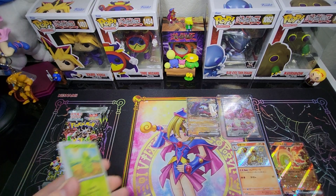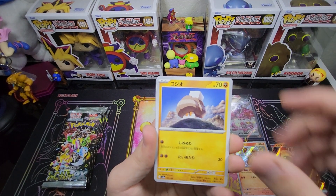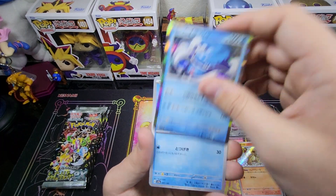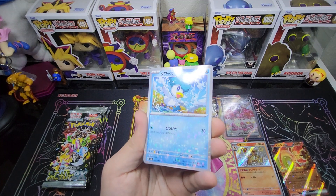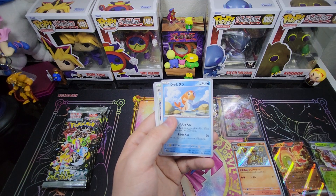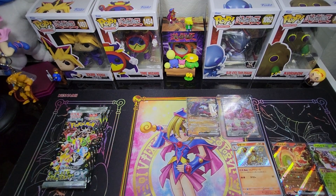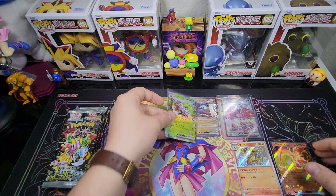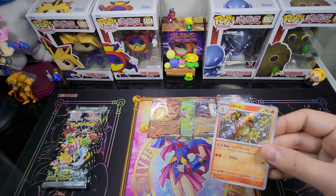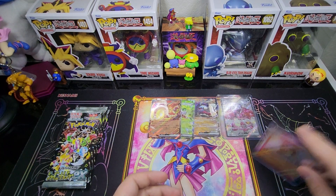We still got a decent amount of packs left and we're pulling pretty fire right now. We got Jigglypuff — that's cute. Those regular Shinies and Holos are so cool in Japanese packs, look at that reverse, it's so nice. Got our EX right there. These EXs will just get a sleeve since they're not too crazy in value. We did pull our Charmeleon Shiny though, which is a really good pull and definitely deserves a top loader.